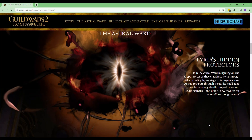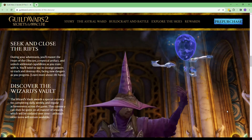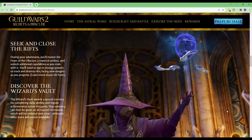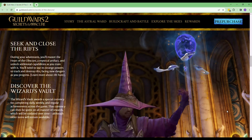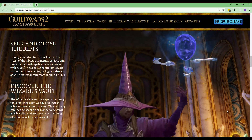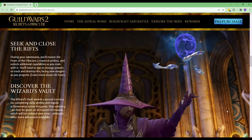The Astral Ward. Tyria's hidden protectors join the Astral Ward in fighting off the cryptid forces as they crawl into Tyria through rifts in reality, laying siege to Amnitas above. Seek and close the rifts — better, or else those creepy little ghoulies are going to come through. During your adventures, you'll master the Heart of the Obscure, a mystic artifact, and unlock additional capabilities as you train with it. You'll need to use its strange powers to track and destroy rifts.